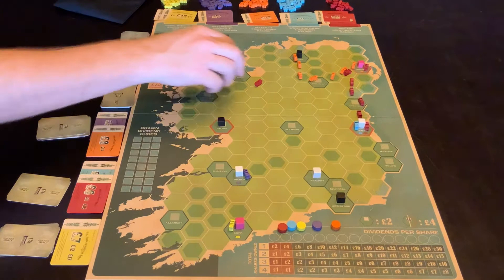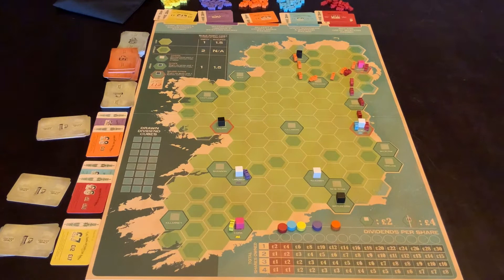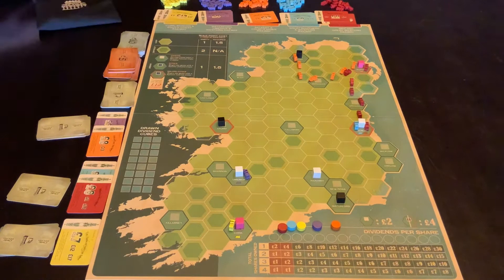You must add to the end of one of the train lines that you have shares in the company of. You are allowed to, instead of doing what we just did, place a colour into one of the cities.